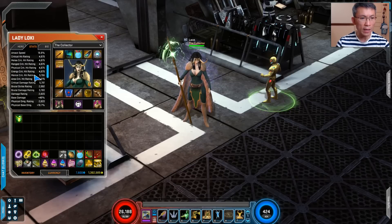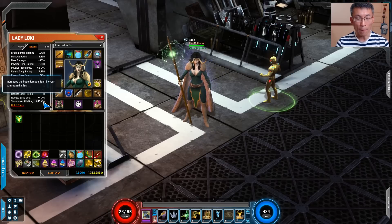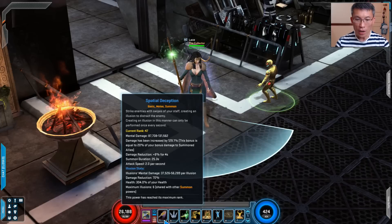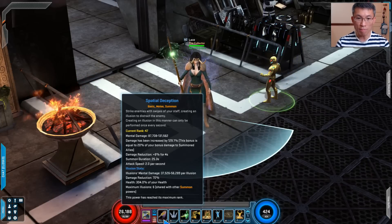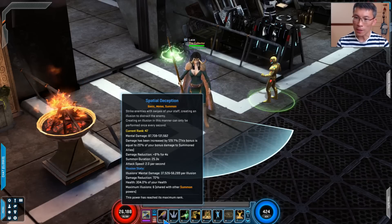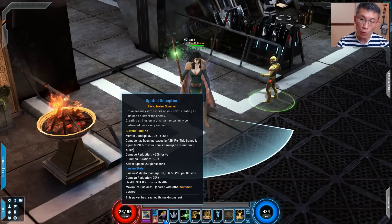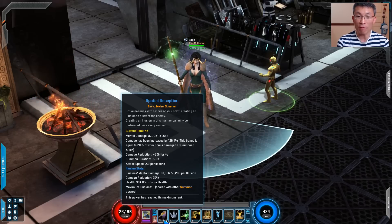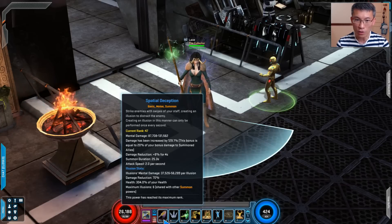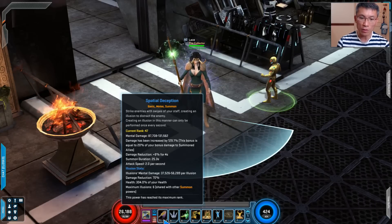I found that the basic power — Spatial Deception — is actually fantastic. First, it's buffed by summon ally damage. With about 645 summon ally damage before any procs, this basic power gets a 129% buff, which makes it far more than just a basic attack. Typically a basic power is around two-thirds the damage of a non-basic power, so having it buffed by 129% makes it truly fantastic.